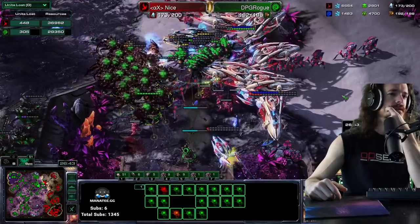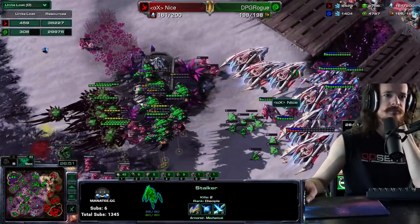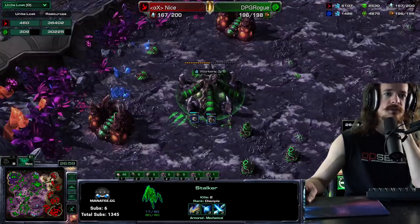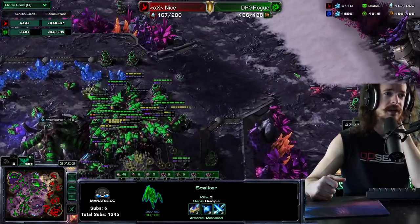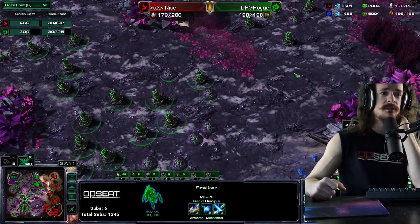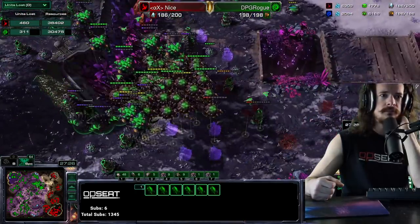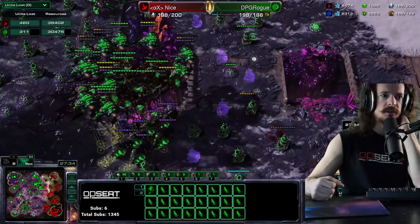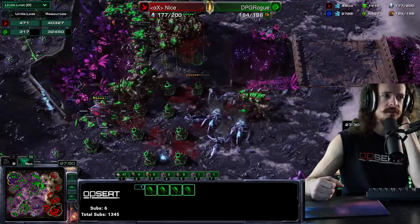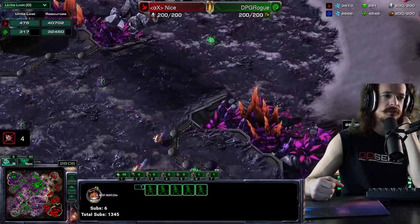Now he's making ground units, which are weak. He has 3-3-3, respect — Stalkers blink forward. But you can just add Brood Lords and fungal the Stalkers if they overcommit. As a Zerg here with Rogue's setup, you're very happy to see Stalkers. Stalkers at this phase of the game are a garbage unit, especially when you can make 3-3 Brood Lords with Queen and Infestor support. Rogue even mixed in a couple Ultras. Stalkers focus down some Brood Lords, but it was an inefficient trade. Rogue has two more pieces of the pie.